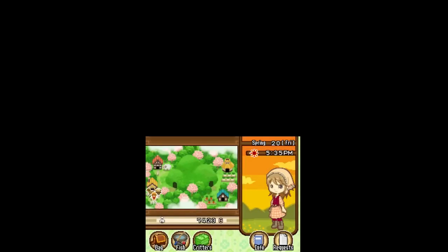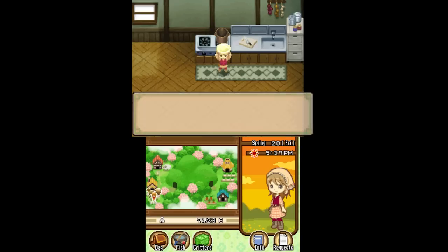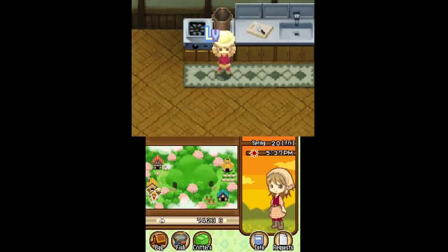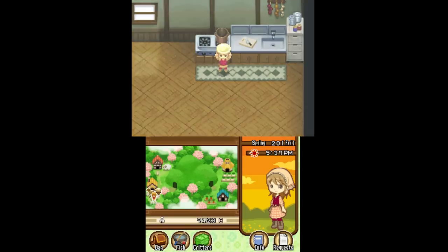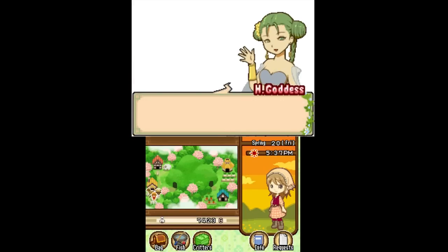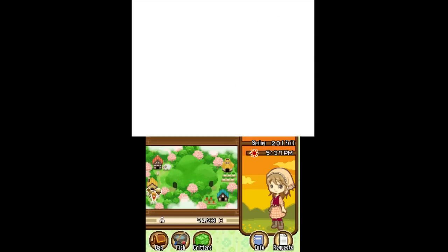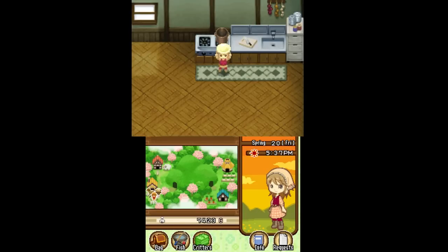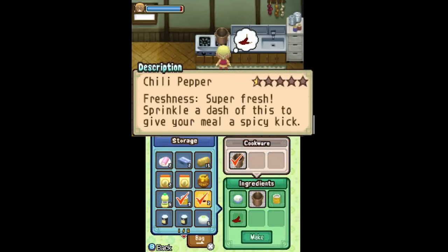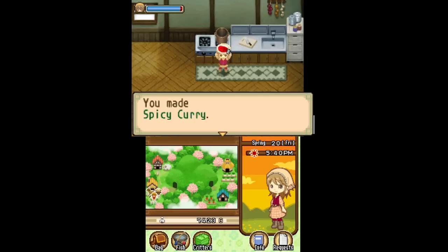I'm making milk curry because Spring 20 is Ash's birthday and he really likes milk curry, so that'll be our present for him. I'll level up in cooking too. When you level up, the quality of your dishes goes up a little bit. You level up by making new recipes. Also occasionally when you're cooking and you discover a new recipe, you'll actually learn another one — there's a process to it but it's convoluted.